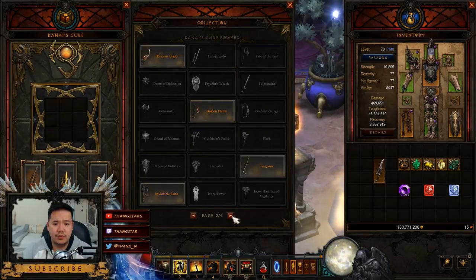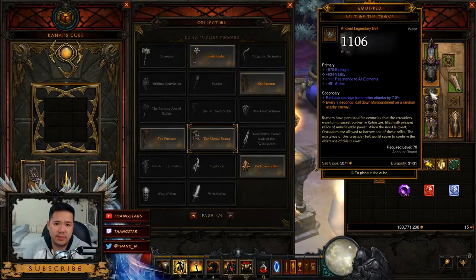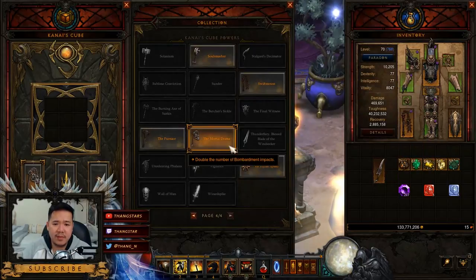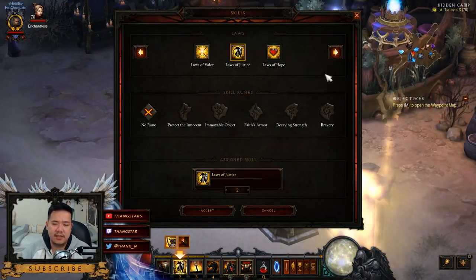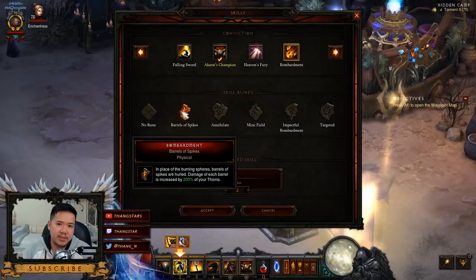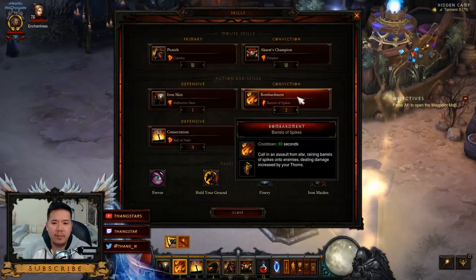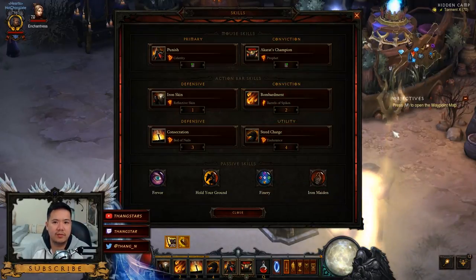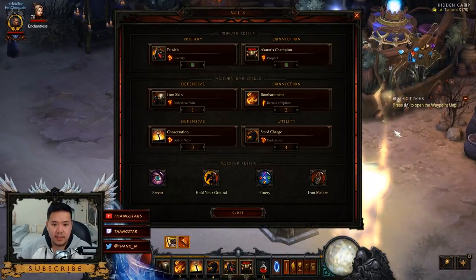We also want to change the Blood Brother in Kanai's Cube to the Belt of the Trove so we can do Bombardments. The Belt of the Trove summons Bombardments at a random nearby location every 6 to 8 seconds. Because we have the Belt of the Trove, we need to change some skills — swap Law of Justice into Bombardment with the Barrel of Spikes rune, because Barrel of Spikes increases Bombardment damage by our Thorns damage by 200%, so things die faster. The Bombardment skill cooldown is separate from the Belt of Trove procs, so you can fire both simultaneously — it's double Bombardments.